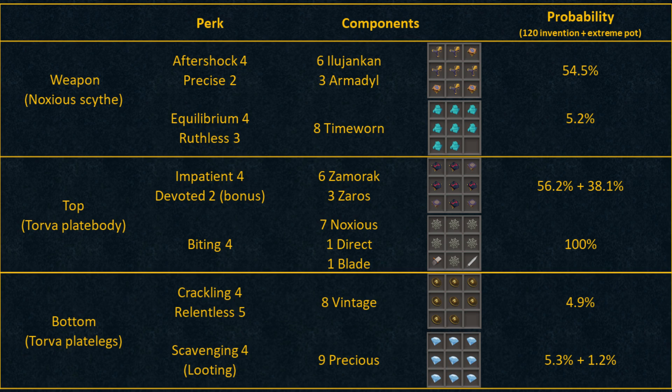Next, the bottom: I have Crackling 4, Relentless 5 and Scavenging 4. The components you need are 8 Vintage and 9 Precious. Crackling 4 and Relentless 5 is a very very good combination. Crackling 4 is already decent on its own, but Relentless 5 is out of this world — it has a 1% chance per rank to prevent adrenaline from being consumed when using Thresholds and Ultimates. And yes, it does work for Ultimates. So you can Zerp into Hurricane and Quake and very quickly charge up to get a Meteor Strike again. The last gizmo is Scavenging 4, but unlike Scavenging 3 which is super rare, this is like 1 in 16.